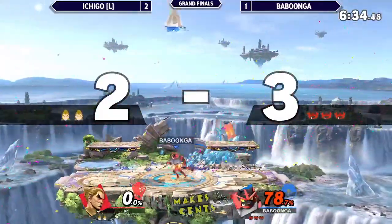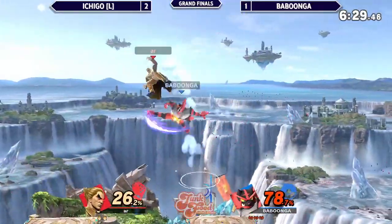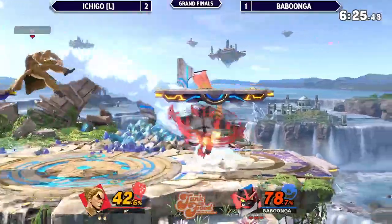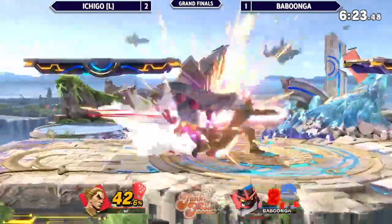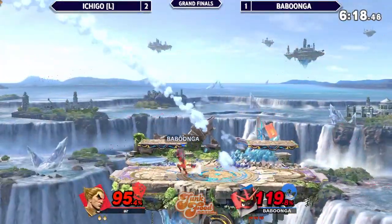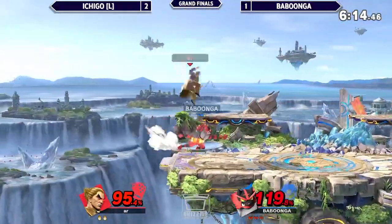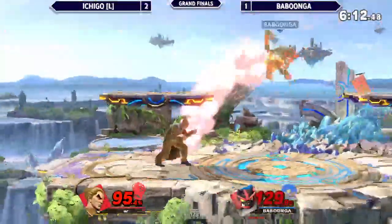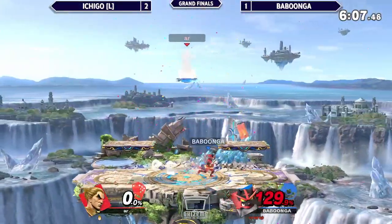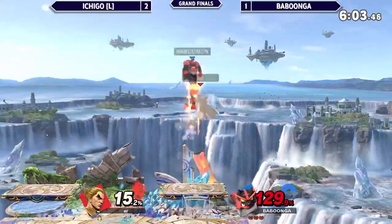Forward tilt catching him — another gut check. The juggles are going crazy here, doesn't quite get the frame trap out of him. That should be death here — it's not a true combo, just like that. 95% piled up. This is looking really scary for Ichigo here. That down throw is just not going to give you anything. Just lets an up smash ring and it catches. Ichigo, you got to get this stock.